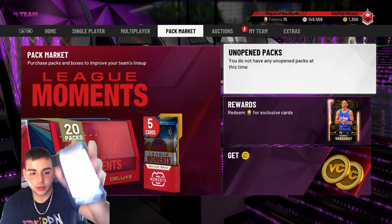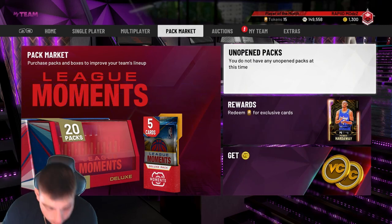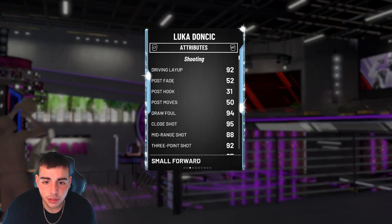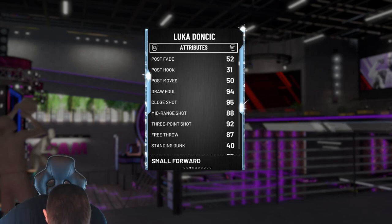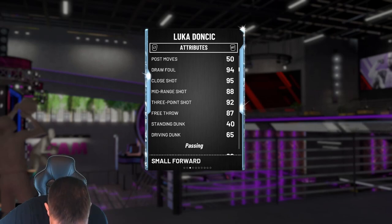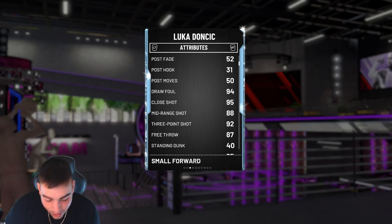I'll show you the card on my screen — Luka Doncic Diamond. Here's his stats, let's compare him to mine. They supposedly released the same exact card. Three-point shot: 92. Is this a joke? They have released the same exact card — but it's now a point guard, so that's technically a new card.